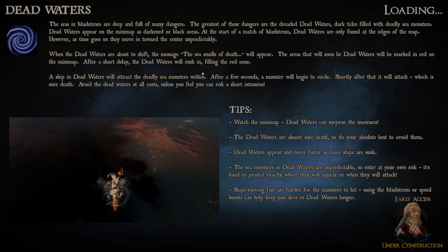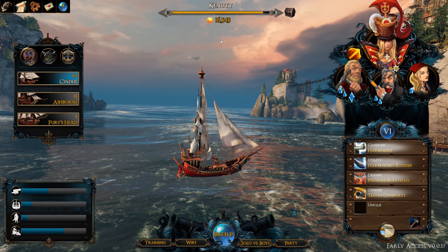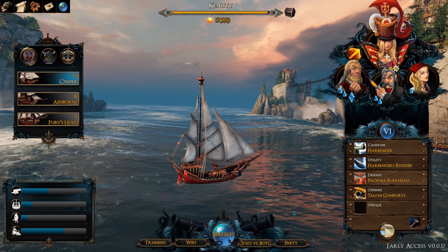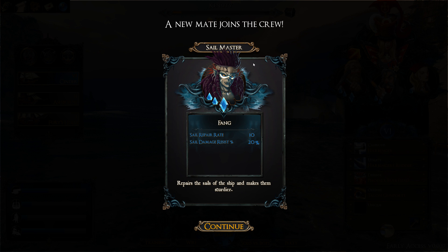There you go — you earn the loot, the infamy. That's a crew member I earned from gaining second place. My infamy goes all the way up and I get a chest. Opening this chest, either I get a captain or a crew member.